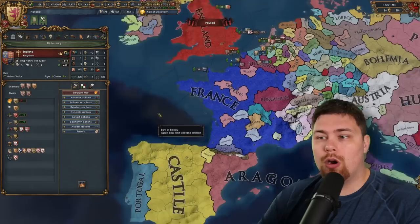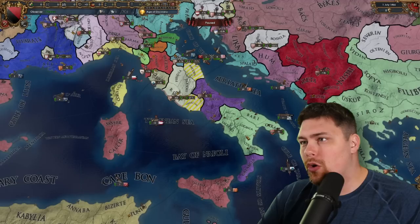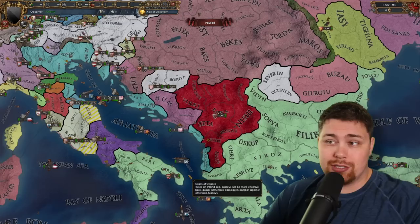Then I look and see — oh right, these guys can't join because they're at war. And Castile can't join because they're at war with the papal Neapolitan excommunication war. So I'm like, who's the pope at war with over here? And oh my gosh, the Ottomans have taken a huge chunk of Naples and it's only 1466. And Albania has full-annexed Serbia and half of Bosnia — so things are being weird, and I have nothing to do with this.